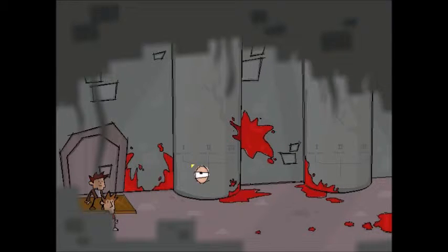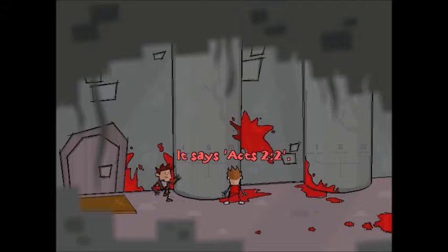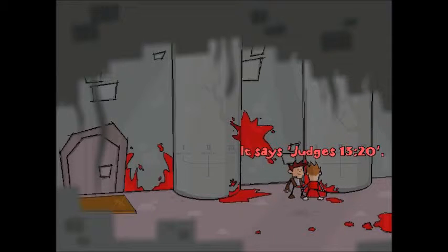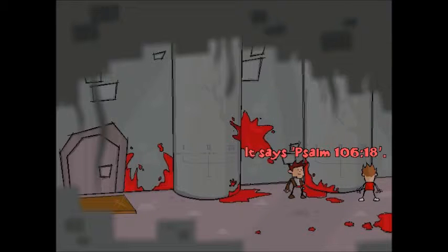Here's our first real puzzle to figure out. We've got these two columns with 1, 2, and 3 on each one — it turns out these are actually verses. So we go ahead and look at each one. It says Job 15:30. It says Kings 18:45. It says Acts 2:2. It says Judges 13:20. It says Isaiah 64:6. It says Psalm 106:18.